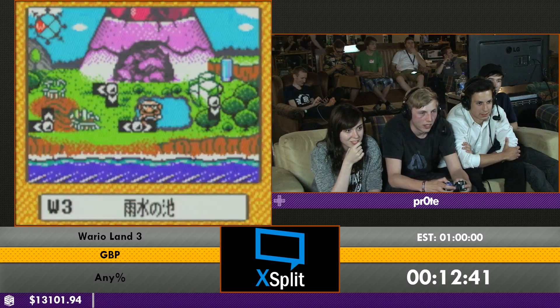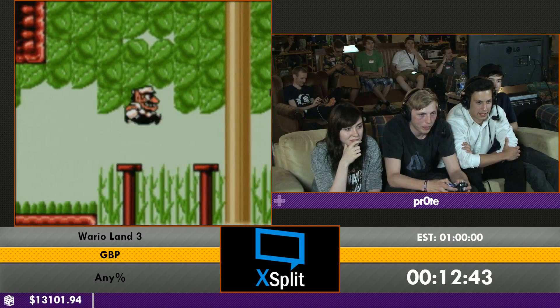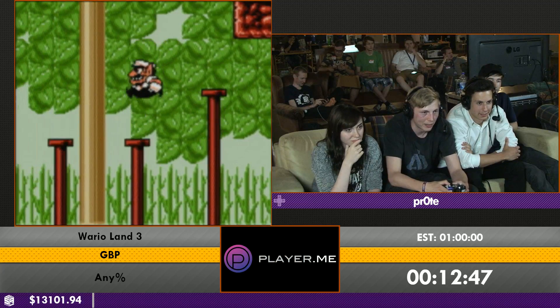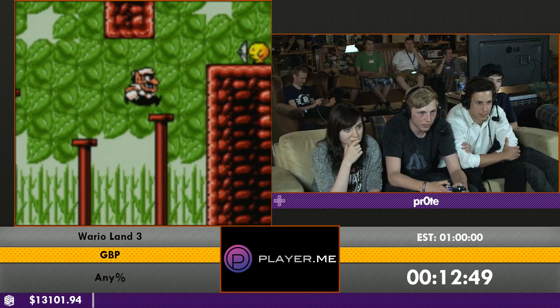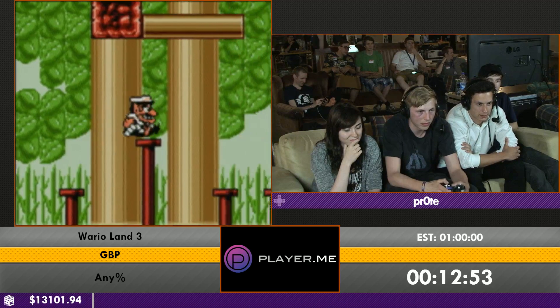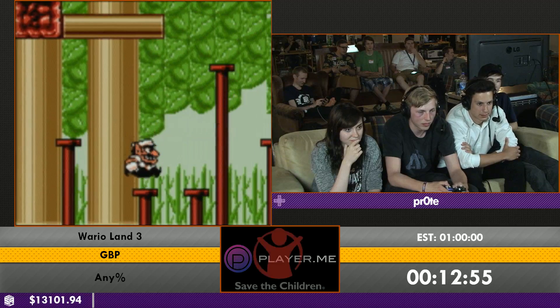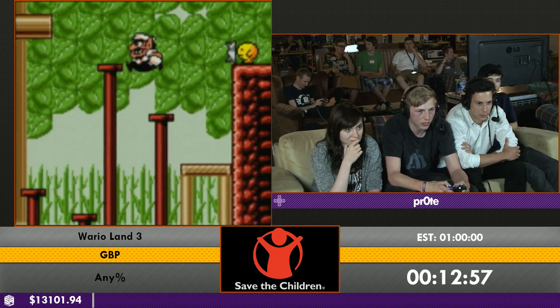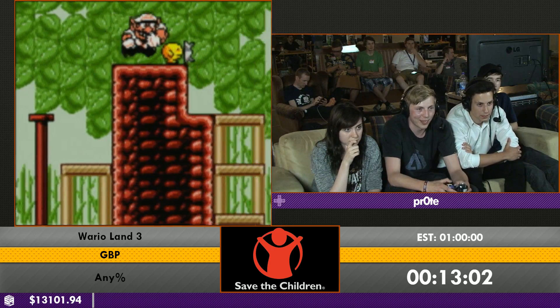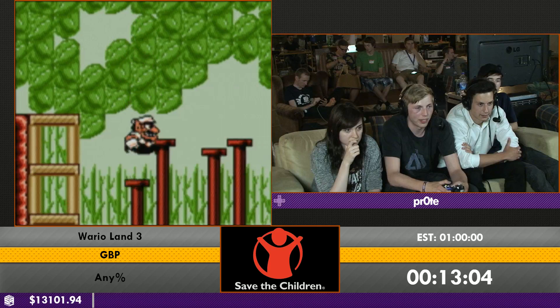In this next level there's a strat where you can do an enemy wall jump and get up there just a tiny bit faster. He didn't quite get it — it's quite a risky strat because you have very little time to line it up, though actually it's pretty safe and he usually goes for it.